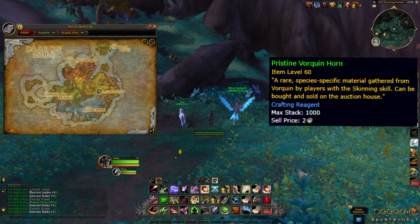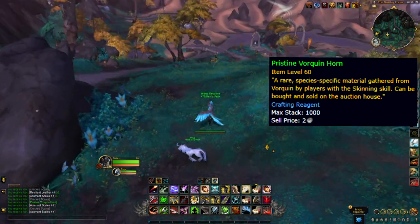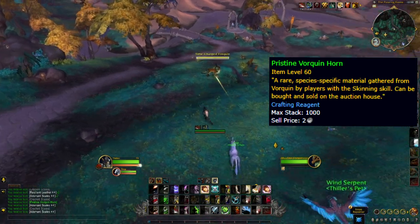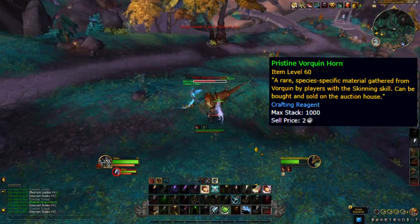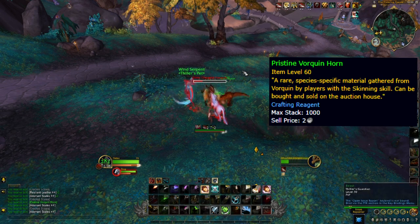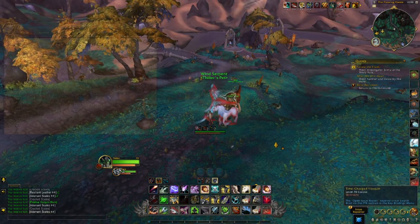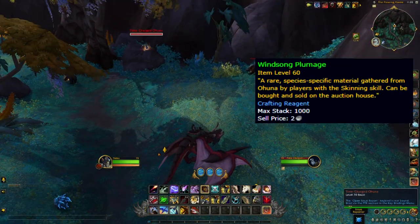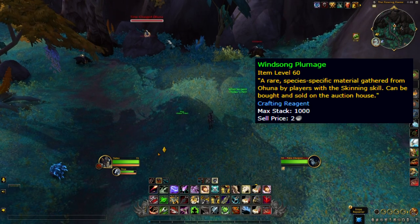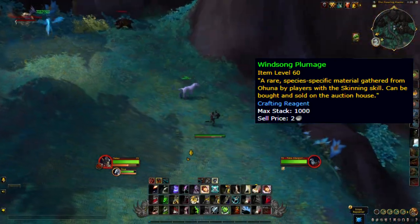Next we're after Pristine Valkwing Horns. These drop from Valkwing — the colourful horse-type things with horns spread all over the Dragon Isles. I think the location just southeast of Valdrakon is the best, but you can also get quite a lot near Camp Nowhere in the southeast of Azurespan. Winsong Plumage drops from birds around the same location we were just farming the Pristine Valkwing Horns. They have a really annoying habit of being very high in the sky, which is annoying as a hunter and I have no idea how melee will cope farming these.